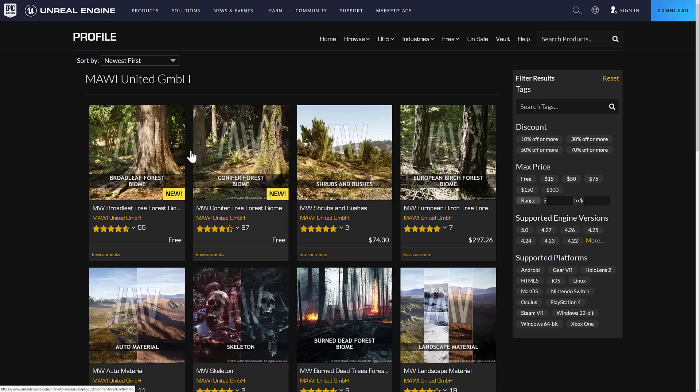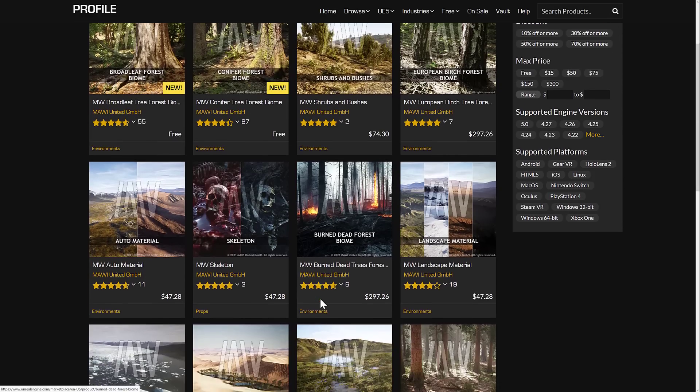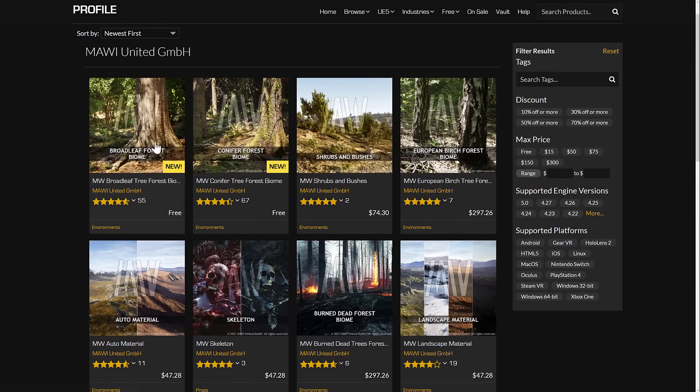They're obviously very similar — just different kinds of trees, different kinds of moss on the ground and so on. Definitely worth picking up because their other forest packs tend to be about $300, so you're saving a decent amount of money. Interestingly, when I did the collaboration with Unreal Engine, this was one of the packs that was highly requested, so it's a good thing you can now get both completely free.